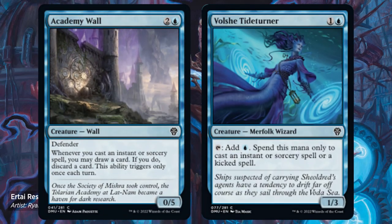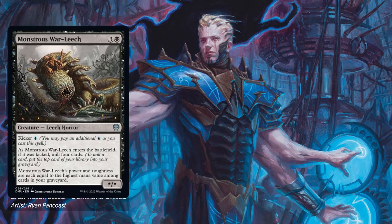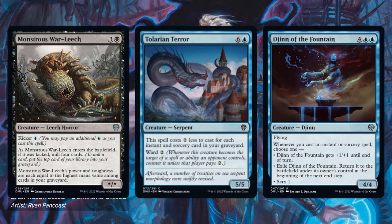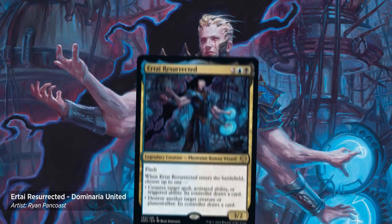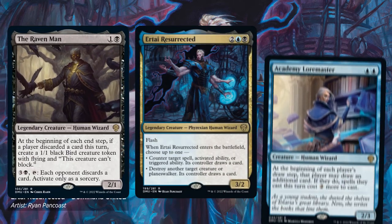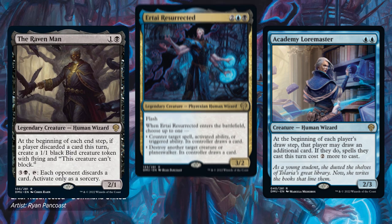Academy Wall and Volshtide Turner will help you stall until the late game, and once you've reached it, you can end your opponent with Monstrous War Leech, Talarian Terror, or Djinn of the Fountain. You may want to play this archetype if you open Urtai Resurrected, The Raven Man, or Academy Loremaster, whose downside isn't such a problem when you have a lot of instant speed spells.